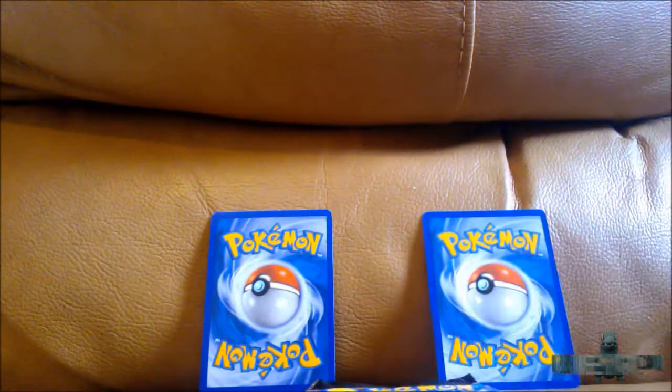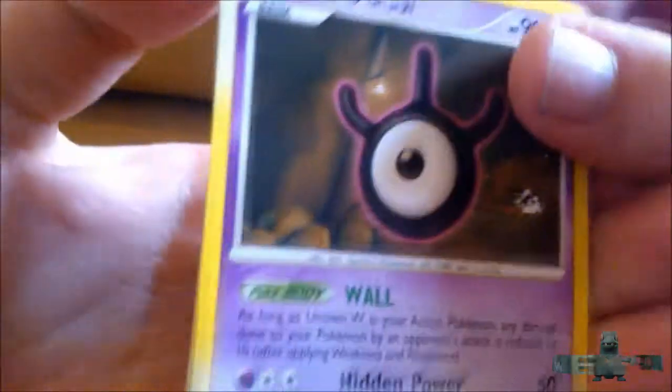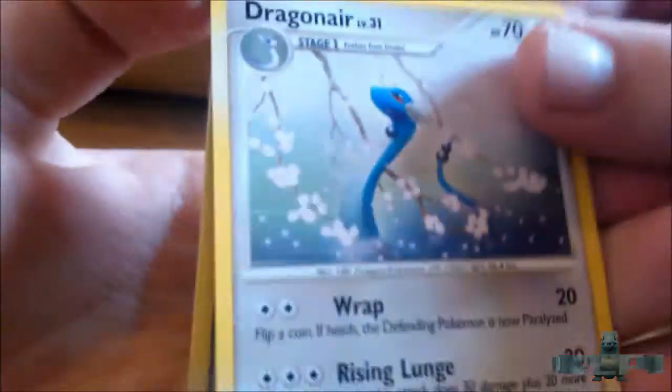I don't know if all the packs are the same every time, so it'll be interesting. We've got Heart Gold Soul Silver, Legends Awaken, and Platinum. We'll start off with this Legends Awaken pack with Ryperior on the front — hoping for a Level X, I love pulling Level X cards, they please me. Reverse: Unknown W and Focus Band. Dragon is nice.